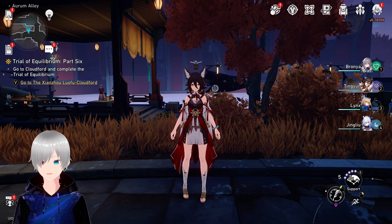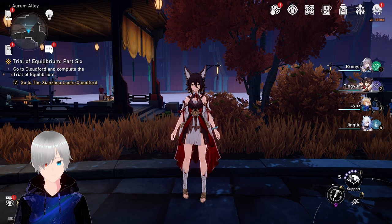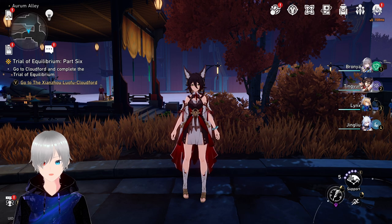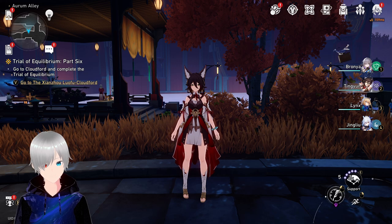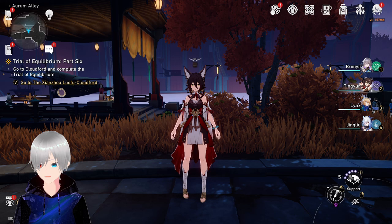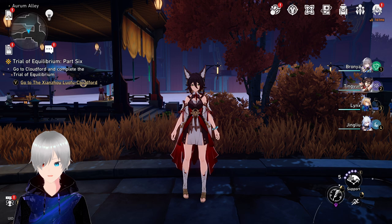Her ultimate skill is very interesting. She regenerates energy for all allies, excluding Huohuo herself, by an amount equal to 15% of their max energy. At the same time, it increases their attack by 24% for 2 turns. Her talent is what makes her a good healer as well.